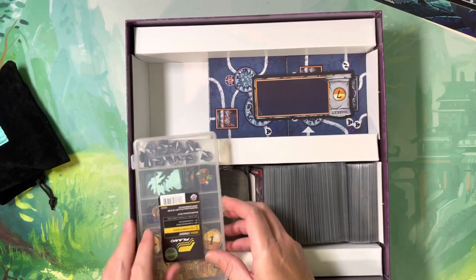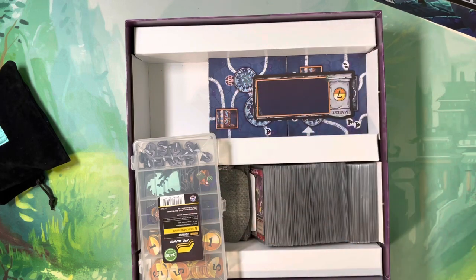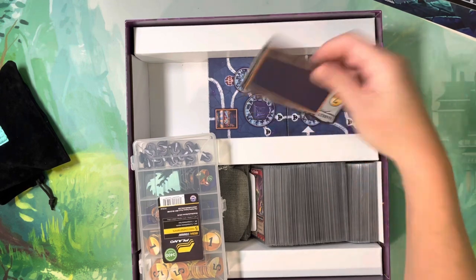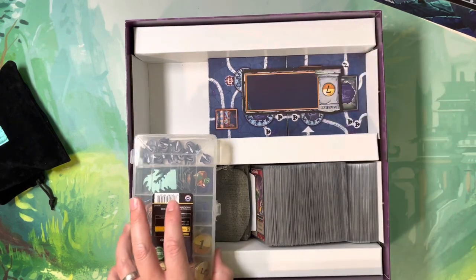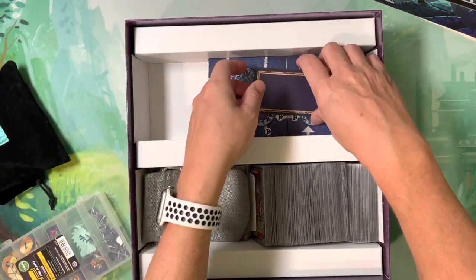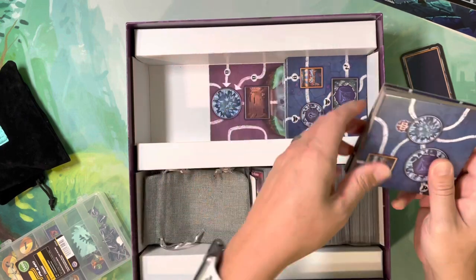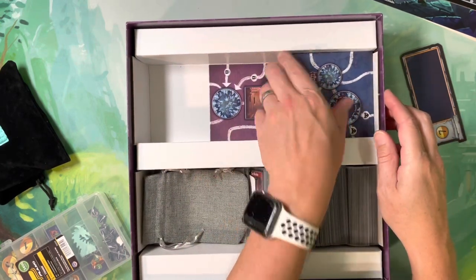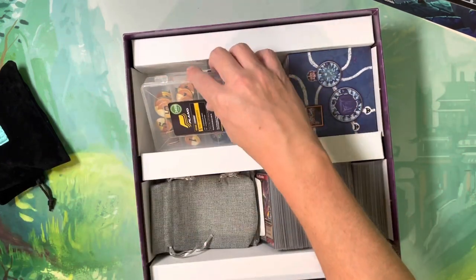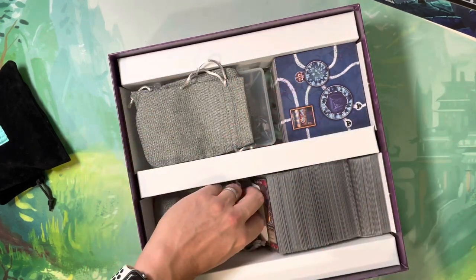Down below I have the tiles divided into two equal stacks, with the large catacombs tile and the starting tiles on the bottom. That gives you a place to put your Plano box on top. You could alternatively do one single stack — if you do it that way you'd still need the starting tile on the bottom and then the Plano box just sits at an angle. If you go that route, I'd move the thinner tiles over to that side.